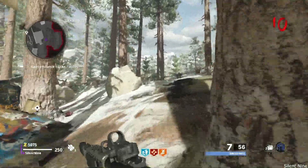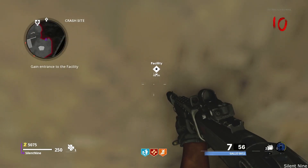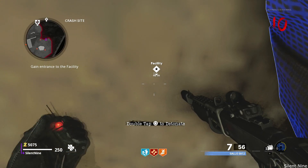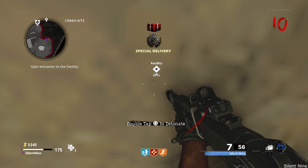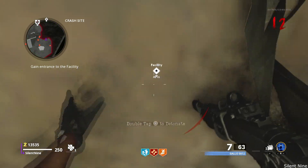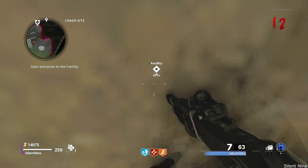The first glitch is going to be in the crash site, located right at this rock. You want to crouch and look at this rock. At that point, throw your C4, and right after you throw it, spam the button to detonate it. Once it detonates, if you've done it fast enough, you will still have 2 C4s even though you just used one. At that point, keep rinsing and repeating — throw the C4, spam the button to detonate it, over and over to kill the zombies.